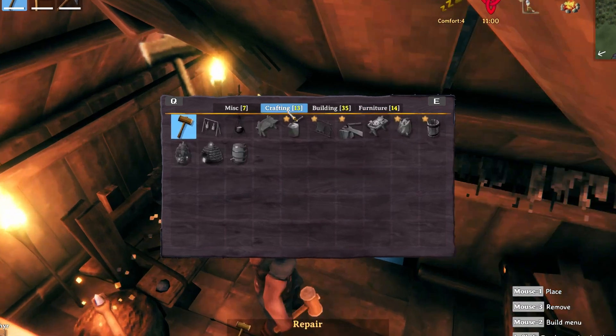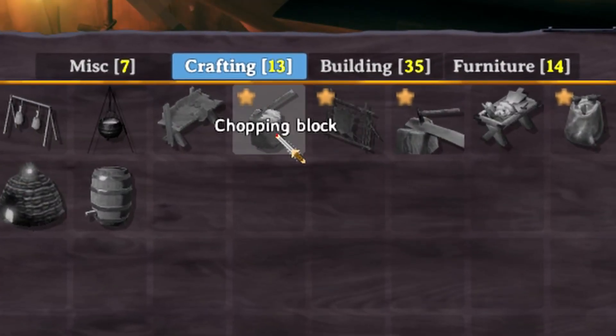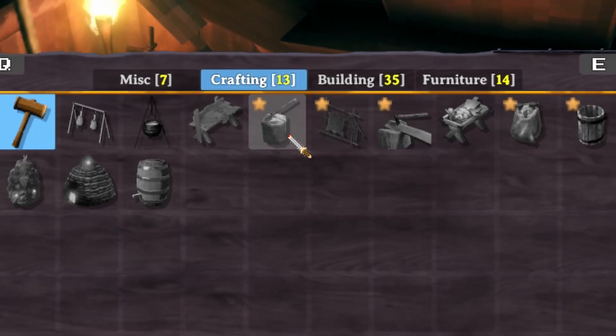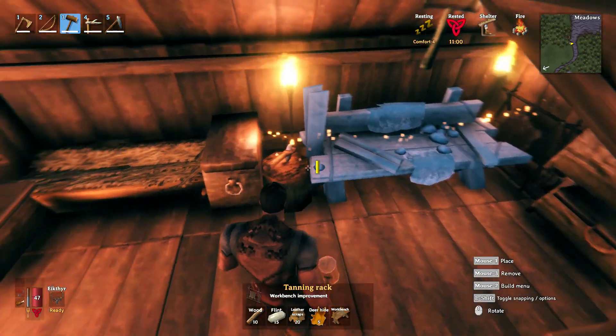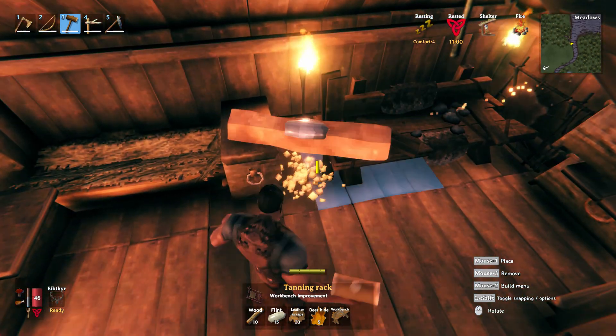The way you're going to level up your workbench is you're going to need to craft items around the workbench — they're going to level it up by one level each. The first two items that you're going to want to craft are a chopping block and a tanning rack. As you can see, I've got my chopping block right here and my tanning rack over here, so with these two items I've got a level three workbench.